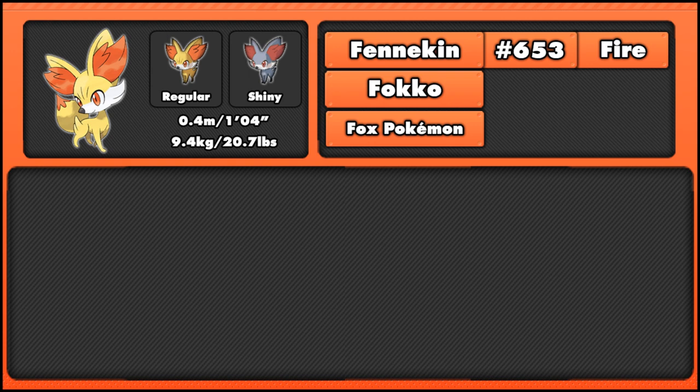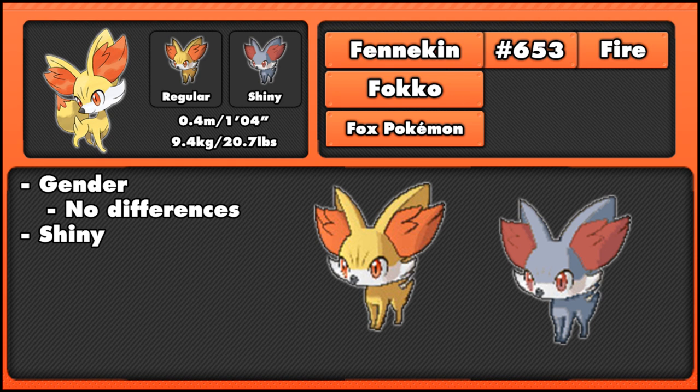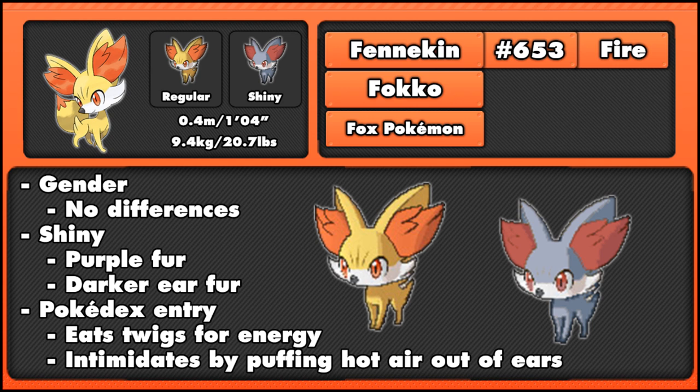Fennekin is based simply on a fennec fox, as you can see by the large ears and the general fox-like features. Fennekin's shiny form is a light purple colour with a darker reddish orange ear fur. Its Pokedex entry states that it eats twigs for energy, and also that it intimidates opponents by puffing hot air out of its ears — so you can obviously see this as their main source of fire or heat.